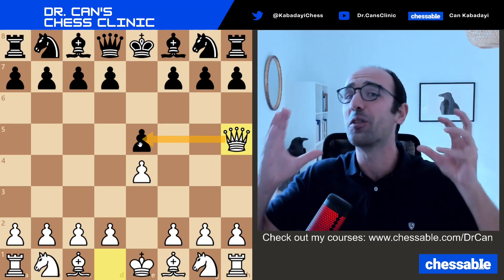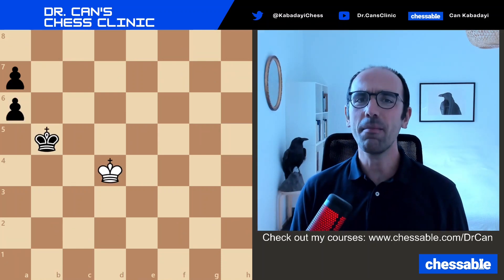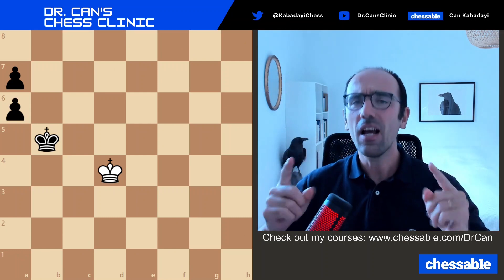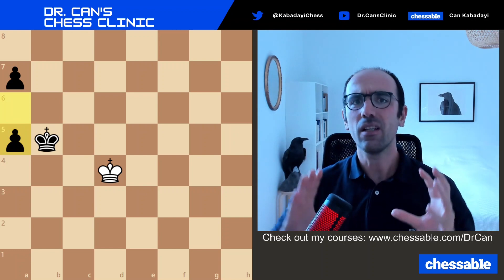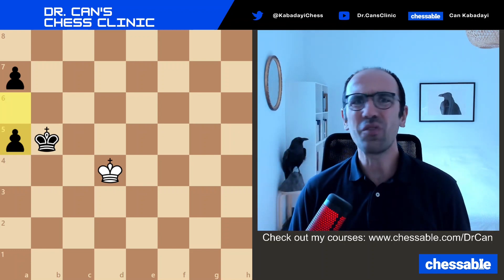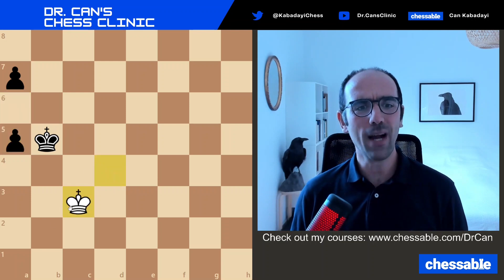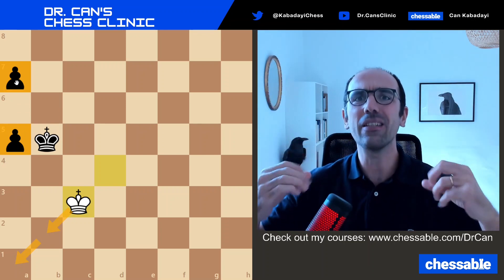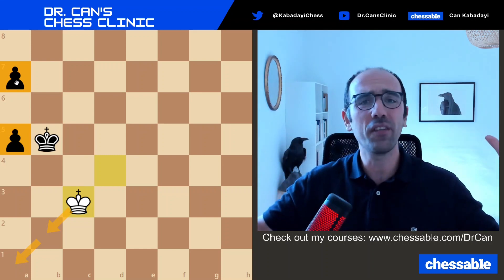Finally, endgame pattern knowledge. At your level endgames are still quite rare, but basic patterns should be known. In this position after a5, a player around 800 simply resigned. In fact, if white simply drops the king back all the way to a1, there is no way for the rook and pawns to make progress. This is a very typical and common endgame pattern you must know.